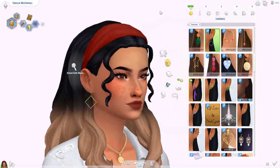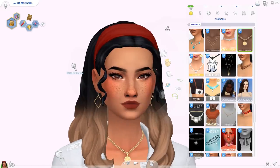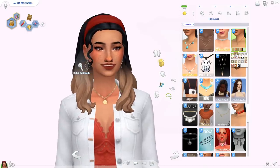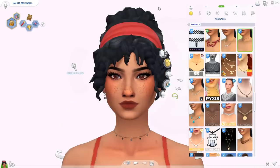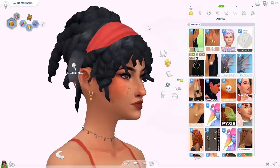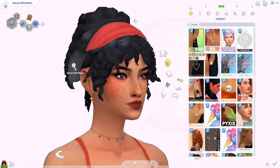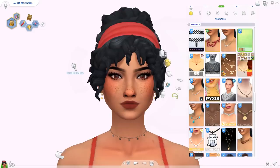Starting off with these spectacular earrings — really cool, simple, chic — they come in metallic swatches. Then this necklace by Christopher067 — so pretty, quite small and simple, can go with so many different outfits. Next up another pair of earrings from Christopher as well — these are called the North Star earrings. They're a set that includes a lot of different earrings with a star theme. There's also a kind of matching necklace — this choker which is so so pretty.